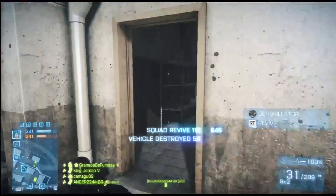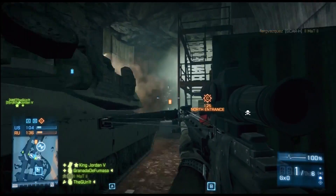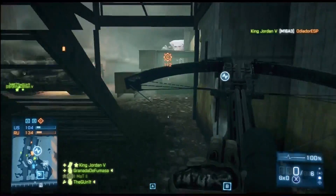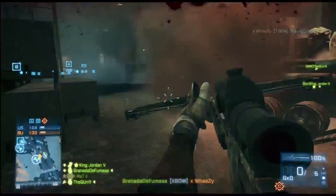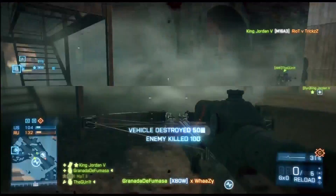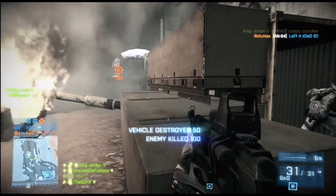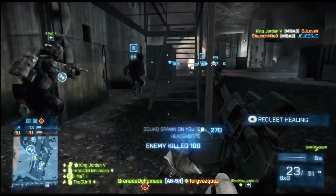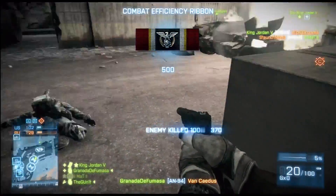What most people underestimate is how much damage the crossbow causes. Against an LAV, an explosive bolt deals 25% damage — that's a huge amount. Four bolts take out a single tank. Of course that depends on the angle; if you don't hit it at 90 degrees the damage drops to around 17-18%, but it's still a huge amount of damage nonetheless.